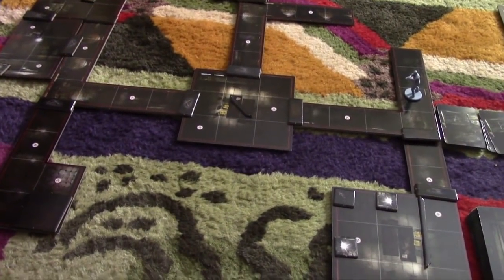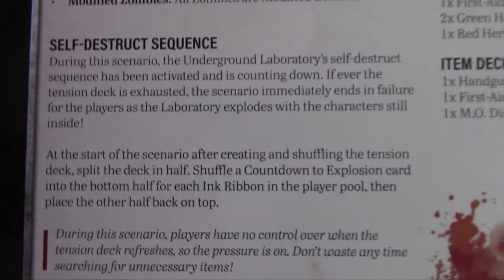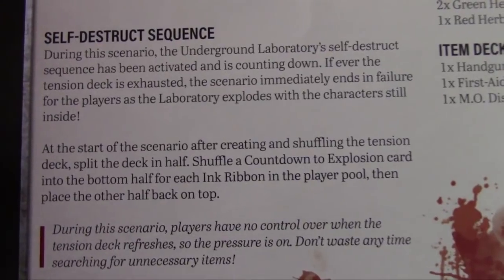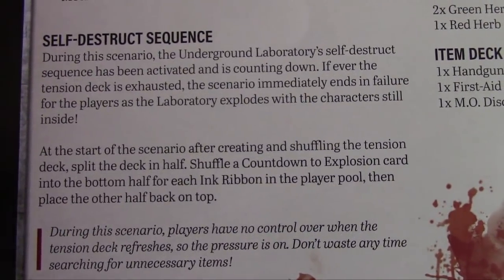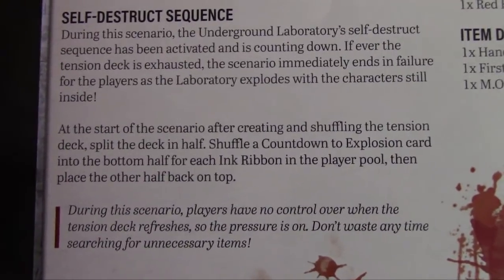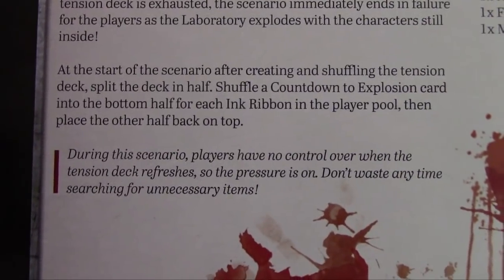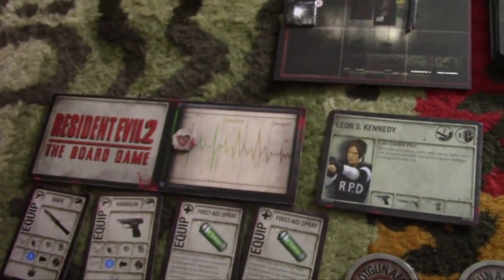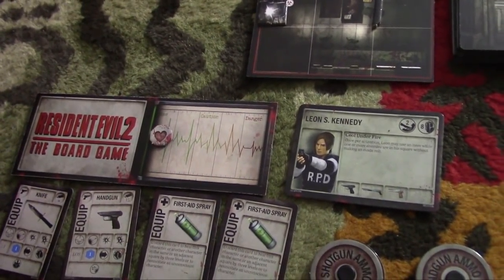How is that any different from the other scenarios? Well, I'll get into that shortly. At the start of the scenario, after creating and shuffling the tension deck, split the deck in half. Shuffle a countdown to explosion card into the bottom half for each ink ribbon in the player pool — so just one, since I'm playing by myself. Then place the other half back on top. We have no control over when the tension deck refreshes, so the pressure is on. Normally I start with an ink ribbon, but there are no typewriters in this scenario, so I really only have one shot at this.